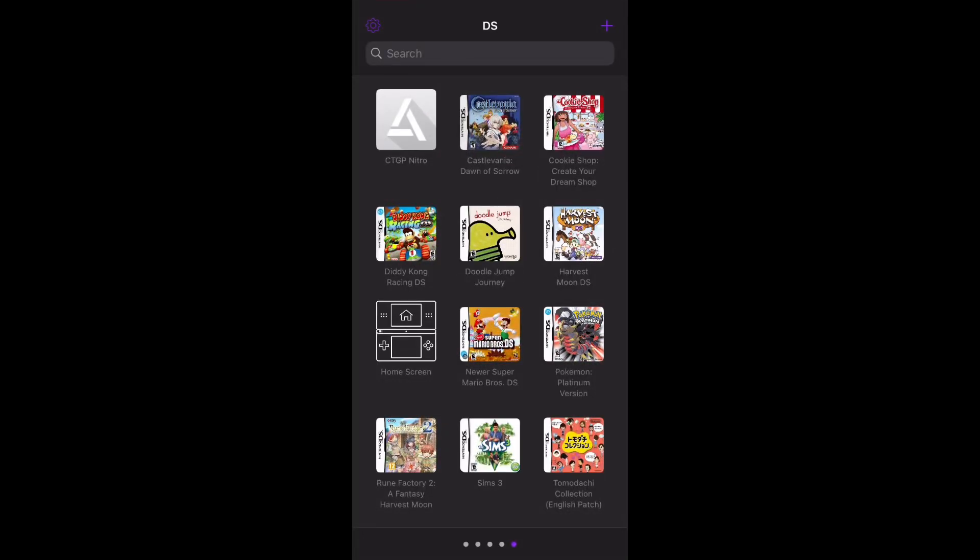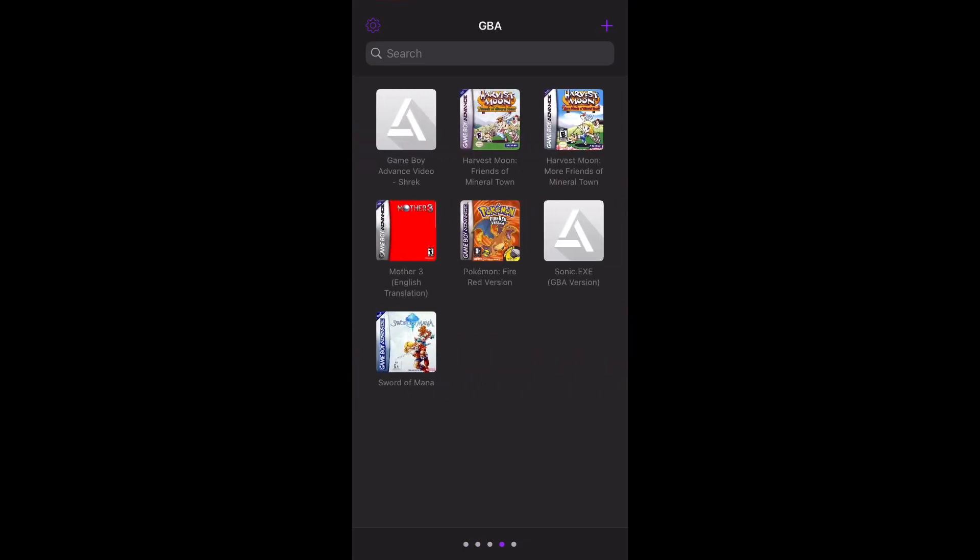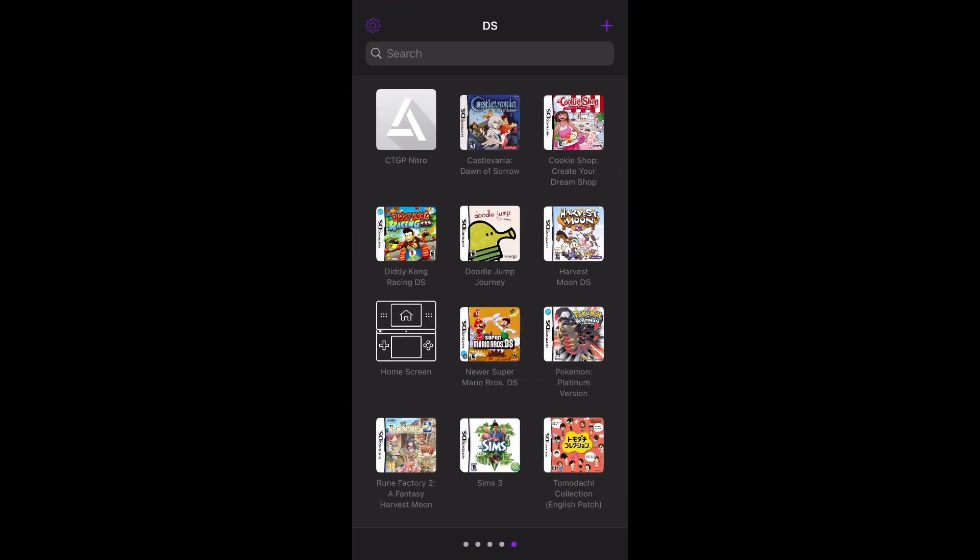Today I'm going to be making a video different than what I usually make. I'm going to be showing you how to export your DS save files on Delta emulator, because I've seen videos of people doing SNES games or GBA games, but I've never seen anyone properly talk about these. So I'm going to show you how to do that.